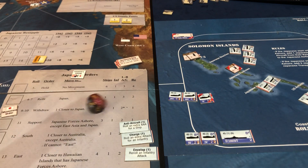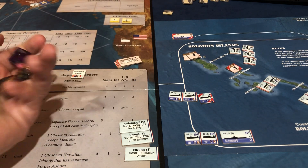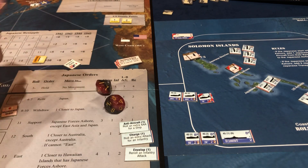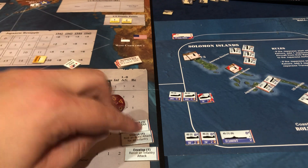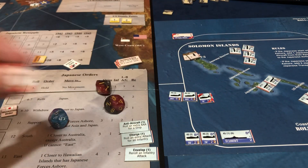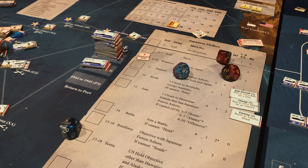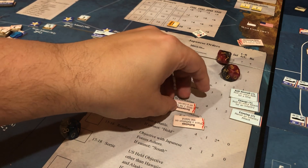He rolls a two — miss. Then we roll a five — hit. Then we roll three sevens which is two hits, and I'm going to re-roll one which is a miss. Two hits was all we needed because this is the only thing we can hit. This moves down to one. Let's get two battle plans — they get a battalion, that's awful, and then the screening ship stops a hit on a carrier which nobody cares about.